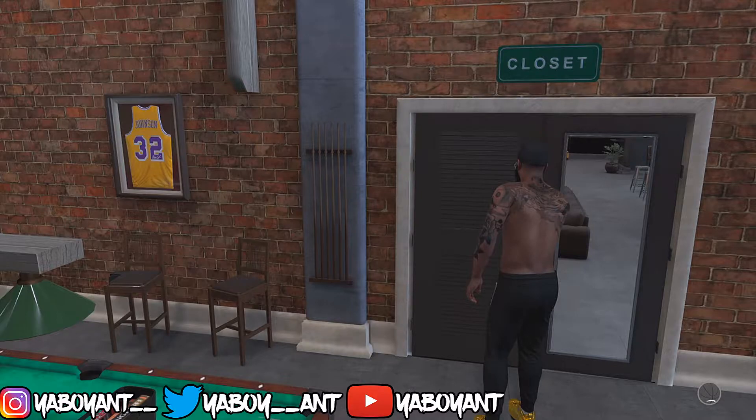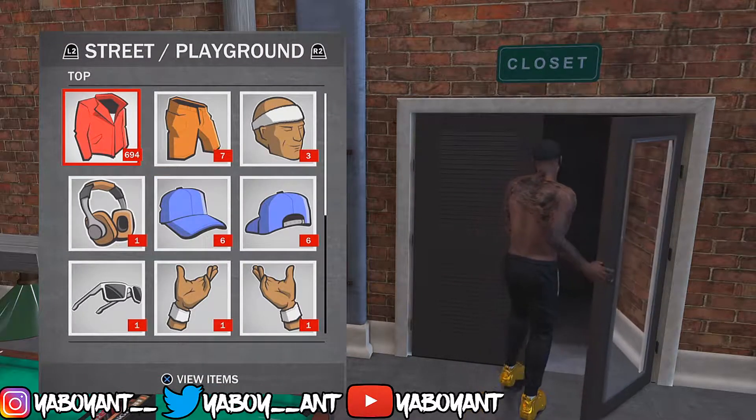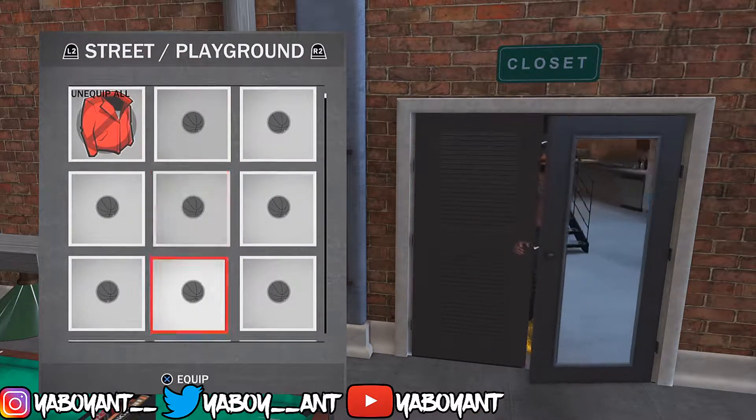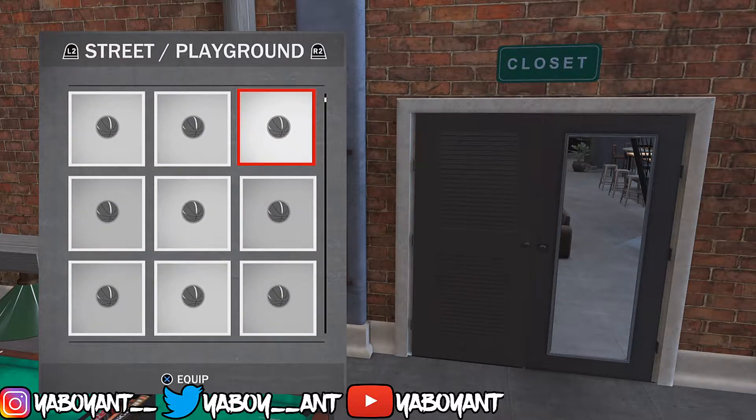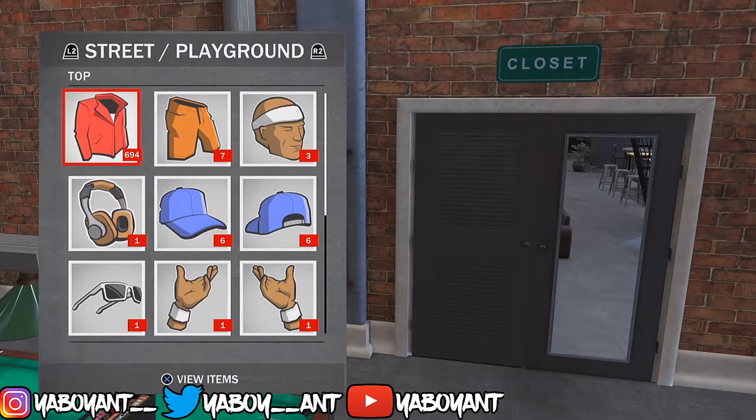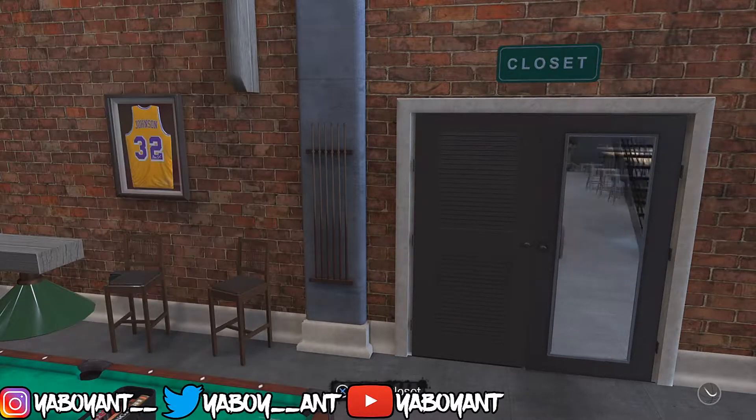As you can see, I am a 91 overall — don't mind the 62 overall, I did a glitch to make myself look like a 62, but in reality I'm a 91 and I still play like one. So once you go into MyCourt, put one of those shirts on. I was shirtless, so it put a brown shirt on me.